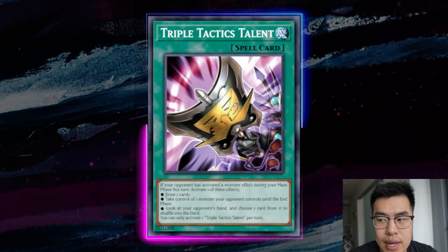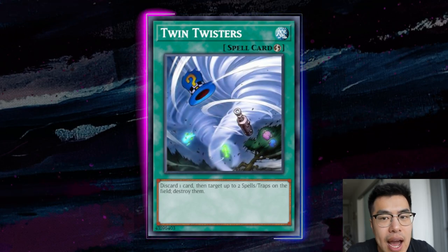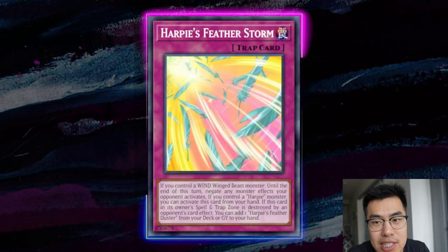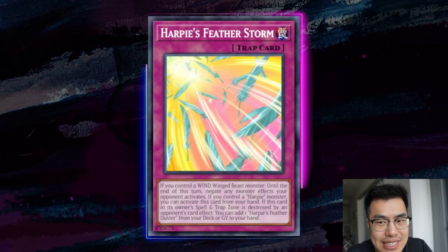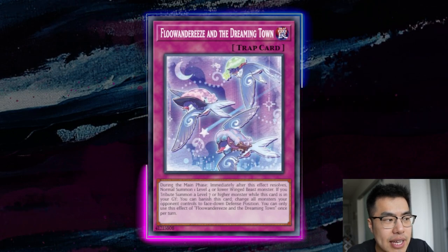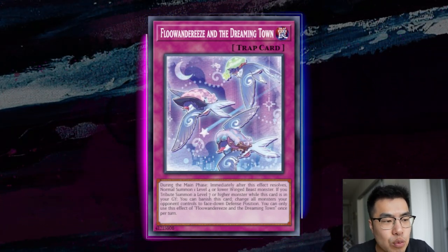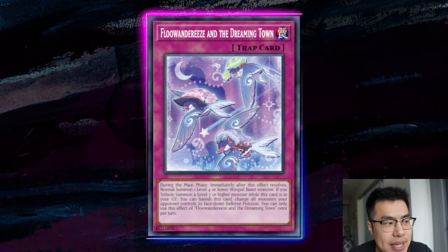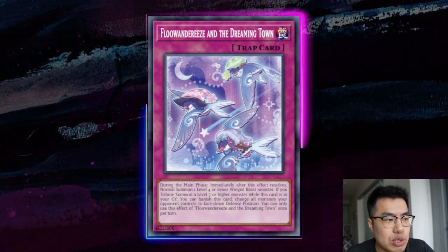Cosmic Cyclone and Twin Twisters are decent against this deck, though they don't deal with the problematic non-engine cards like Shifter and Harpy's Featherstorm when going second. However, if they do Harpy's Featherstorm you, you can set these cards and hopefully turtle and survive a turn. The really good part about Cosmic Cyclone and Twin Twisters when they don't have Featherstorm is that they can snipe the Flundereeze in the Dreaming Town during the draw or standby phase — and because Dreaming Town can only be activated in the main phase, they cannot respond and chain it. I definitely recommend siding Cosmic Cyclones and maybe Twin Twisters to snipe those backrow during the draw or standby phase.